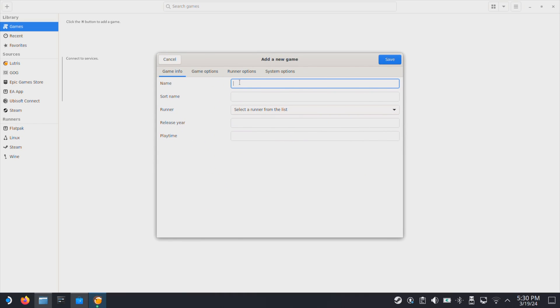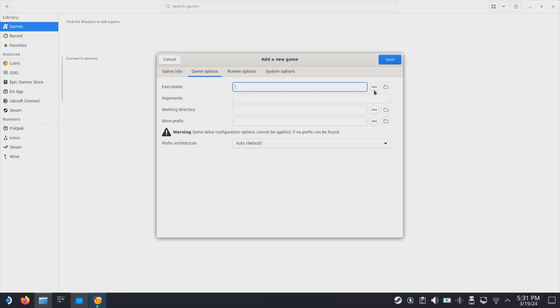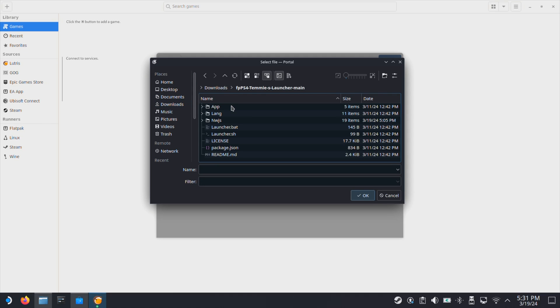Under name, you can type anything you like. Here I will just type fpp-s4. Then under the runner tab, make sure you select wine. Then move to the game options. Under executable, navigate to your fpp-s4 folder and select the launch bat file. Click OK.